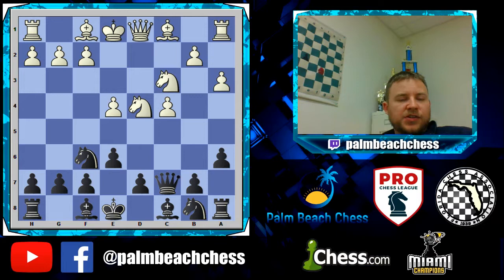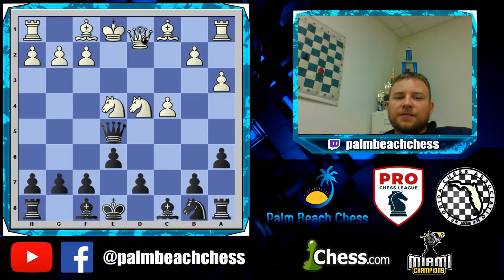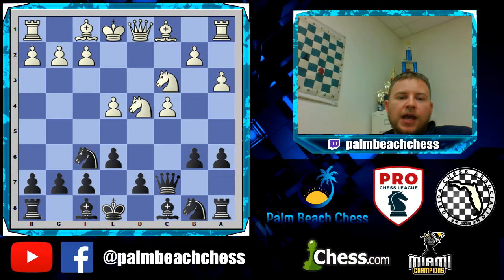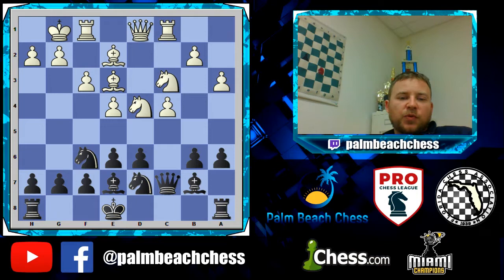There's an interesting line with this exact move order that you can shock somebody with if they're not prepared. You can go knight takes e4 with the idea of queen e5 — if he plays f5 it creates an imbalance. It's not a good line statistically but it's interesting and good for blitz. After a3, b6 is normal and he just goes for a standard hedgehog.